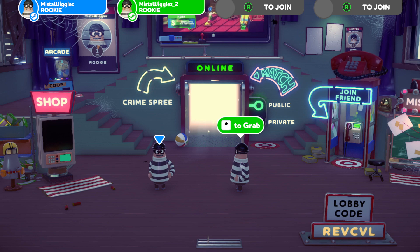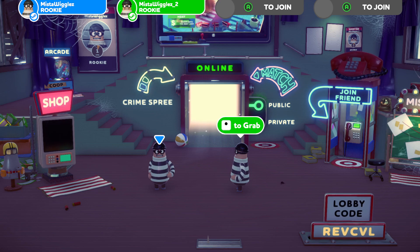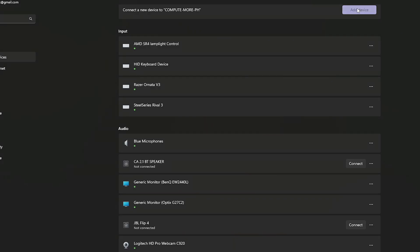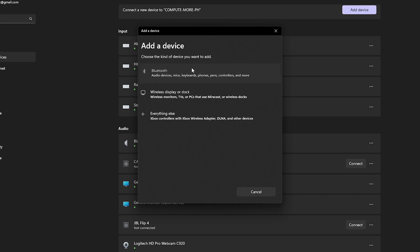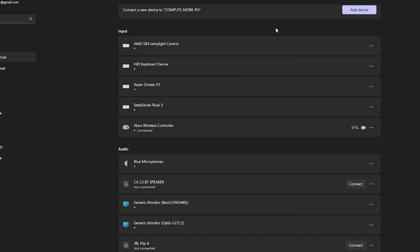On console, to add other characters, you simply press A on their controller and it'll bring in another character. On PC, if you want to use a controller, go into your Bluetooth settings and you can add controllers that way. You have to do the classic connection for an Xbox controller, and the same for a PlayStation controller as well, or you can simply plug them into the computer.